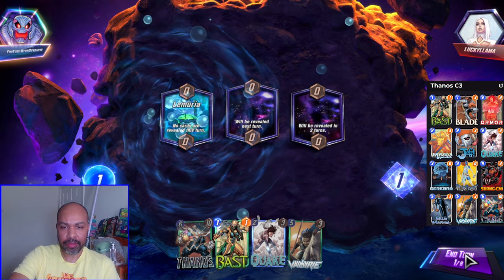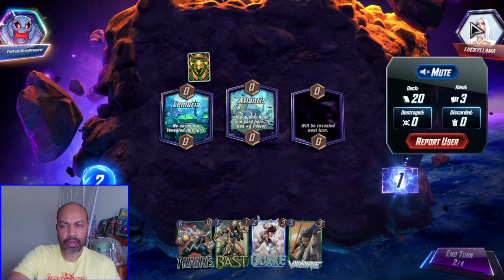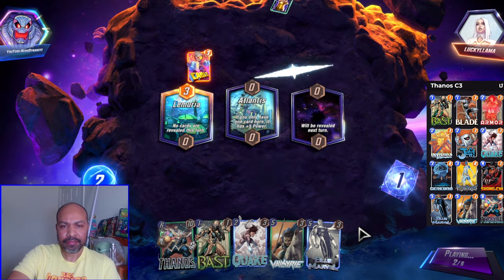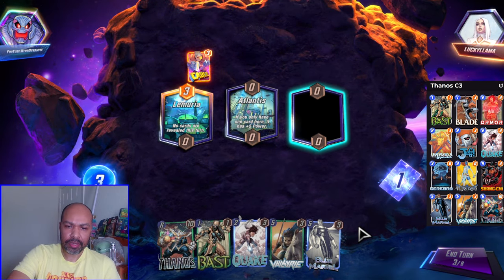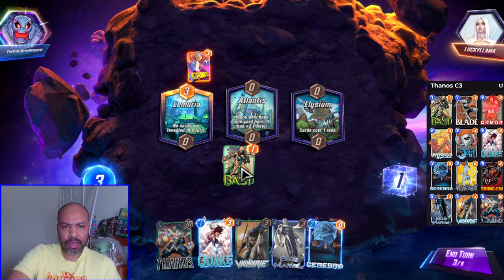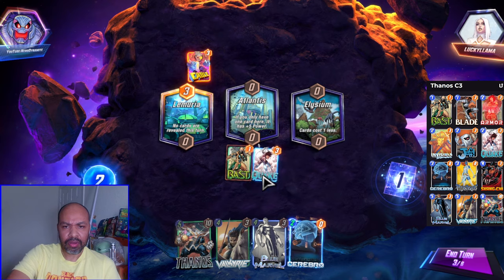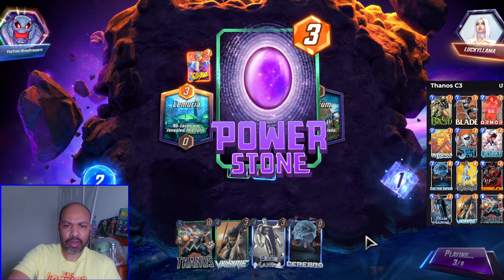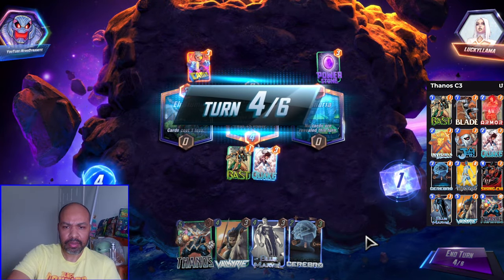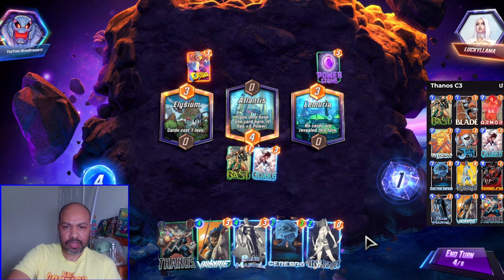Lemuria first location. I have nothing really to use Bast on so I will hold — I could bring Thanos down but I don't know if I want to just yet. We are going up against an Arishem player. I wonder if Quake's gonna come in handy again. Nothing to really Bast, so we shall just continue to be patient. Now we definitely have something to Bast in the Cerebro. I think I will Bast middle — maybe middle becomes my Valkyrie lane — and Quake I can just get down. I want to hold on to Cerebro because it's going to get the plus three.